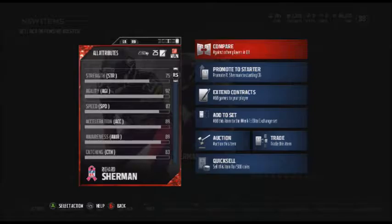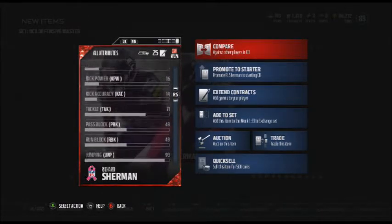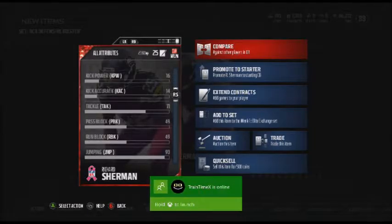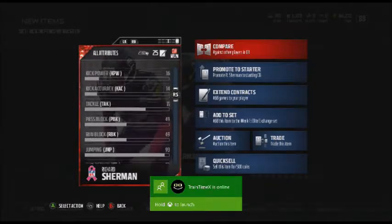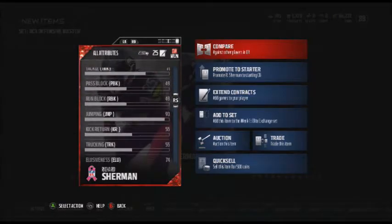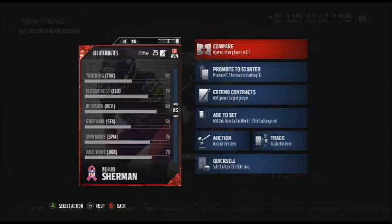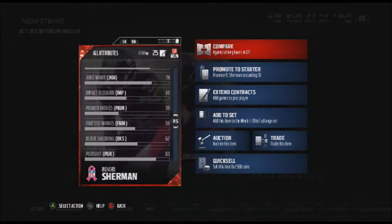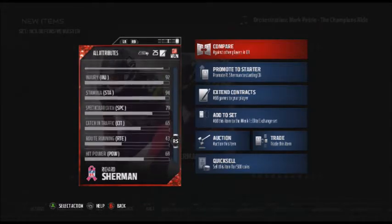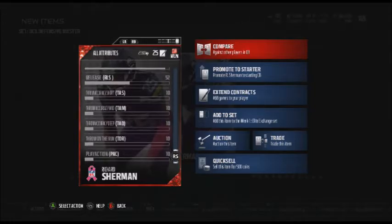I think Tyron Mathieu also has 80-something catching. Not sure about Cam Chancellor — he has 71 catching. I forgot to check tackling — 71 tackling is a little high in my opinion for Sherman. He's like Deion Sanders, allergic to tackling. He never tackles well, probably because he was originally a wide receiver in college and transitioned to cornerback, ending up being the best in the league.